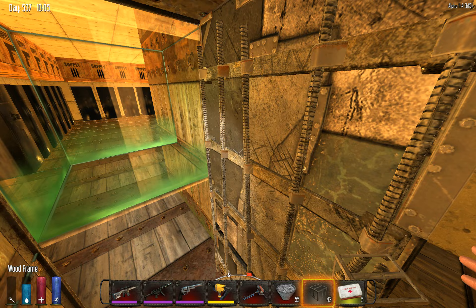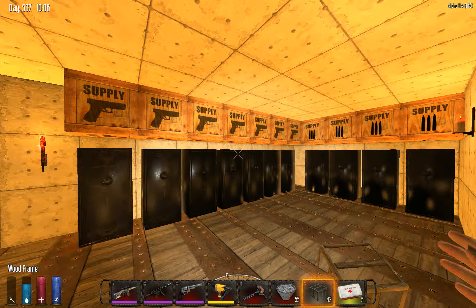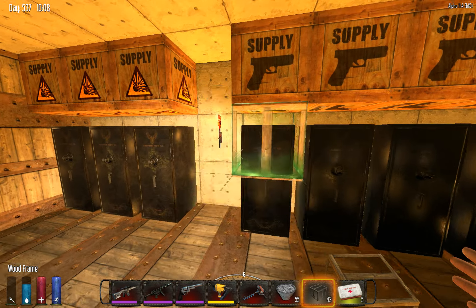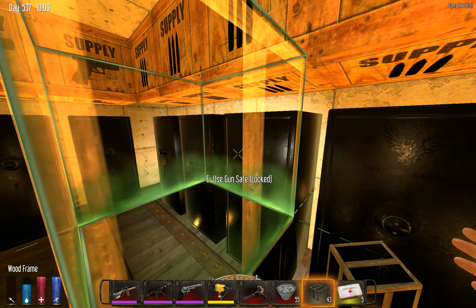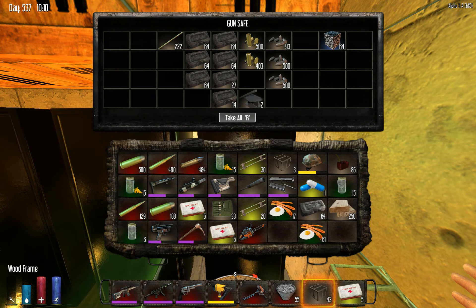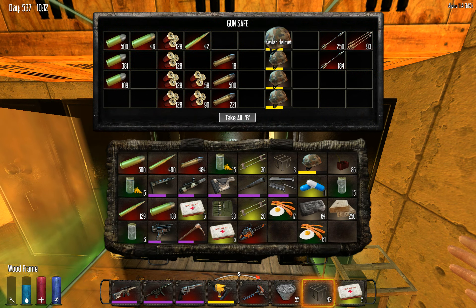A few of the beds are in here, and there's another bed downstairs. Here's our storage room — I set it all up, as you can see here. Nothing but gun safes, because as you know, gun safes take 10 gas to crack open under land claim protection. So go right ahead — I don't care if you guys even see what's inside. It's just bullet production stuff, ammo, Kevlar helmets. I've got plenty of those.